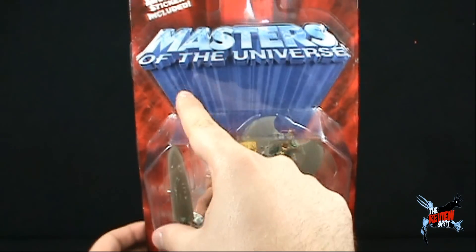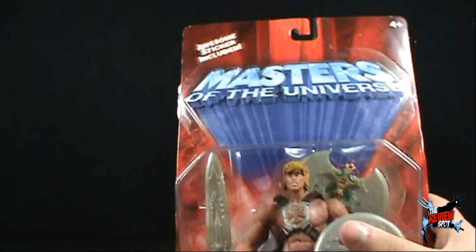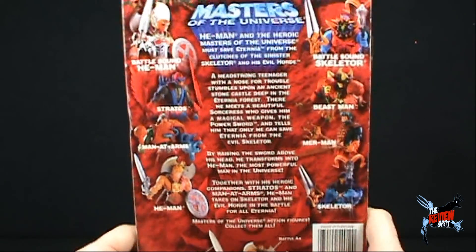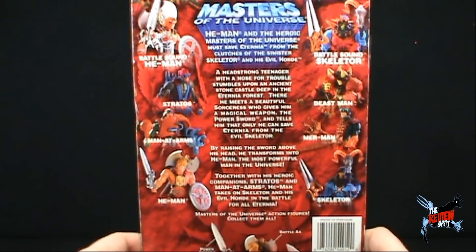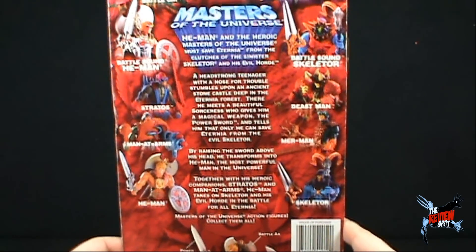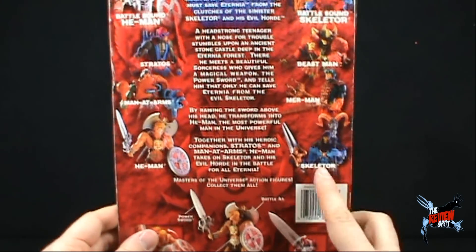The logo also served as an awesome sticker — I'm not making this up — right at the top there, awesome sticker included. On the back of the package, the other figures you can pick up are Battle Cat, Battle Sound He-Man, Stratos, Man-at-Arms, He-Man, Panthor, Battle Sound Skeletor, Beastman, Merman, and a standard Skeletor down below.